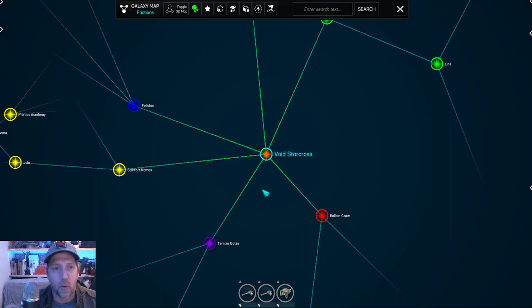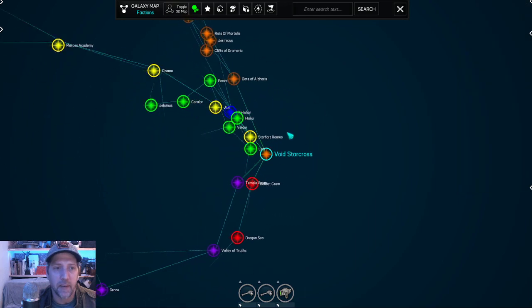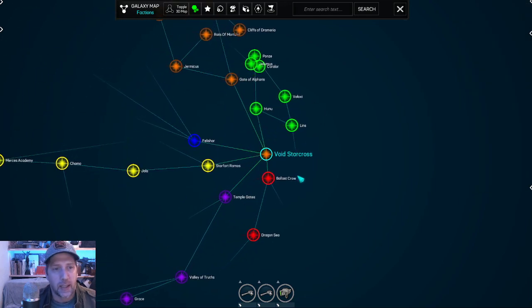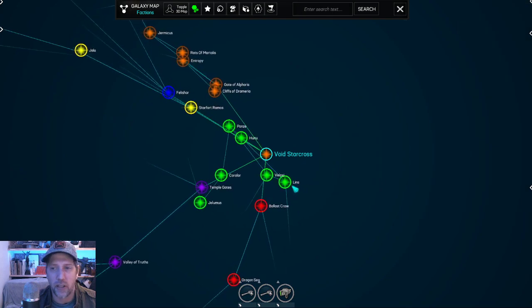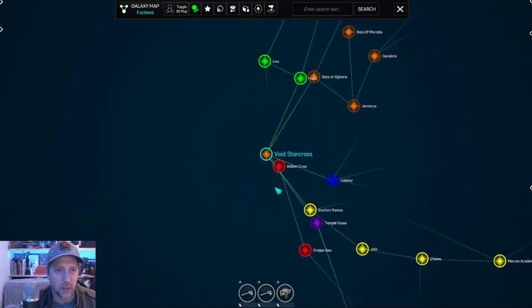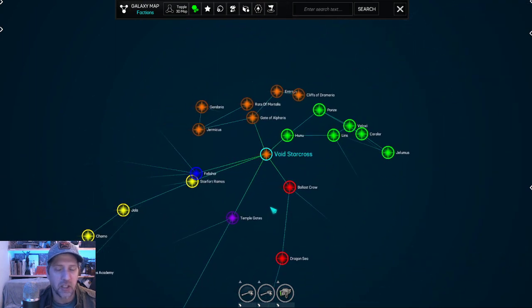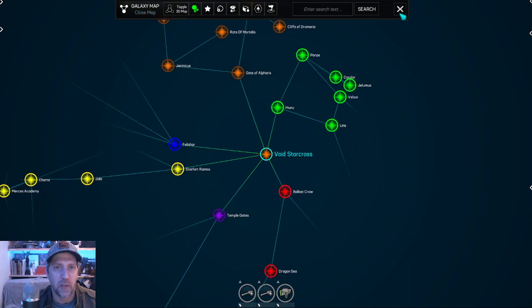I'm going to give the galaxy map some love. Like I said in the past video, the 3D-ness of it sounds cool in theory but when you're actually using it it just gets too messy. So I'm changing the galaxy map — it's going to be a little more 2D-ish. You'll still have all the rotation, but I'm going to flatten things out, colorize and lay things out differently, put icons where they need to be, and just clean it up. There are also functionality issues with zoom controls and preference usability that I'll be addressing.